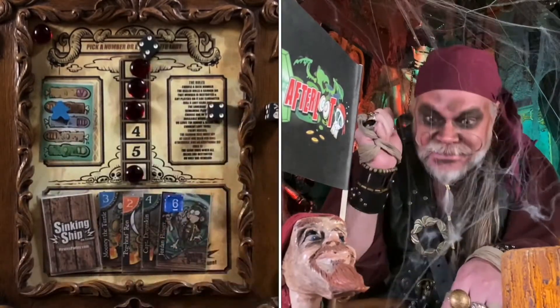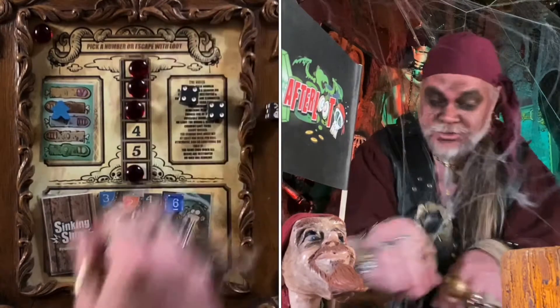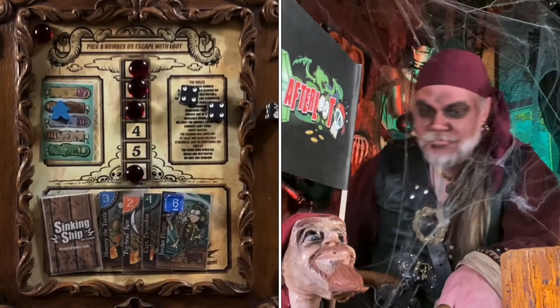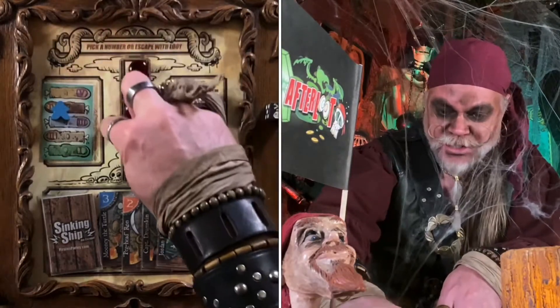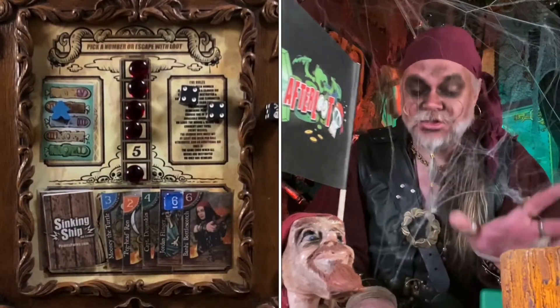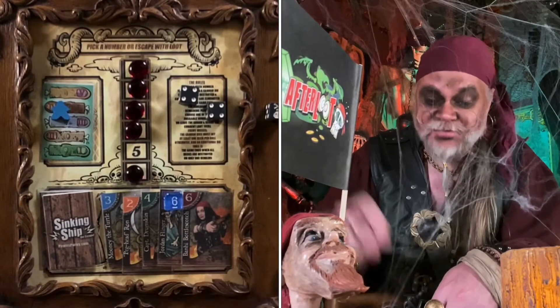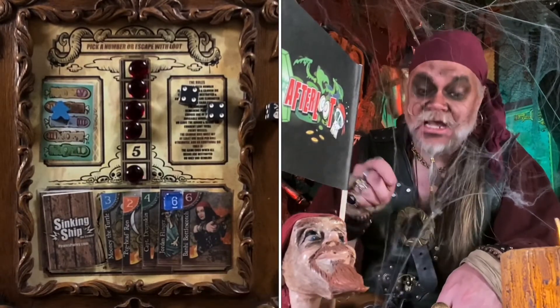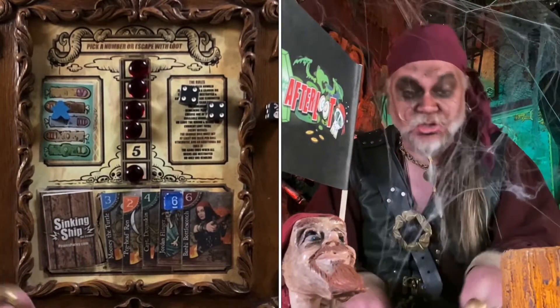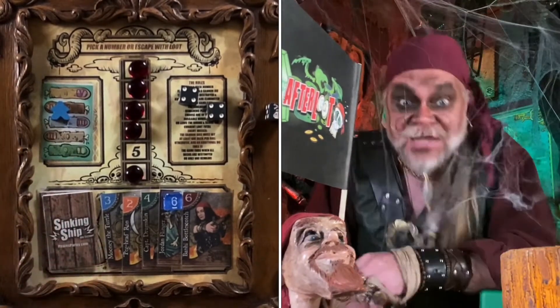All right. Double fours. First of all, doubles — cheers. Secondly, that destroys deck number four. It sends this six to the loot area, so counting up: 12, 13, 14, 15, 16, 17, 18, 19, 20, 21. For anybody on deck number five, it's great to be you. But for the rest of us, hope you got some after loot.